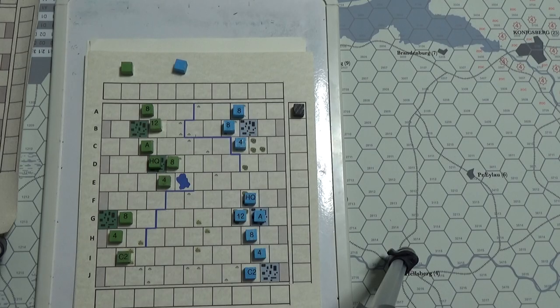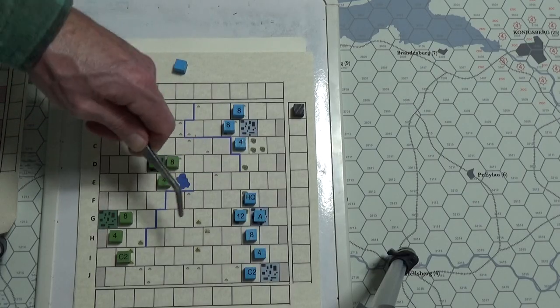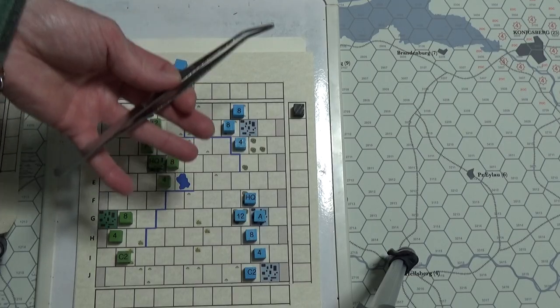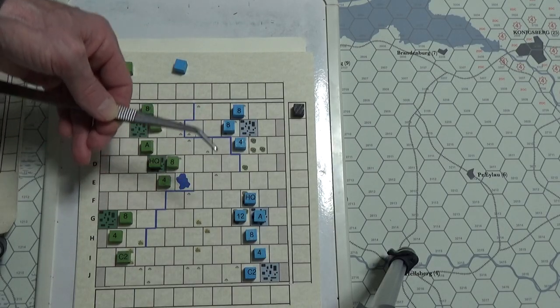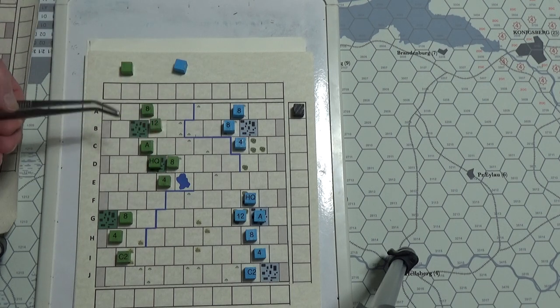Units that cannot retreat are eliminated. Units cannot retreat across rivers. Headquarters and artillery cannot retreat. Cavalry can retreat one or two spaces. Then the last part of the turn sequence: the headquarters can perform reinforcements if it did not do replenishment in the first phase — so you have to decide when to use it. As long as it didn't move and didn't do replenishment, you have that option.